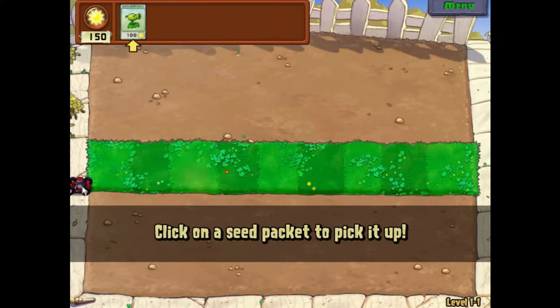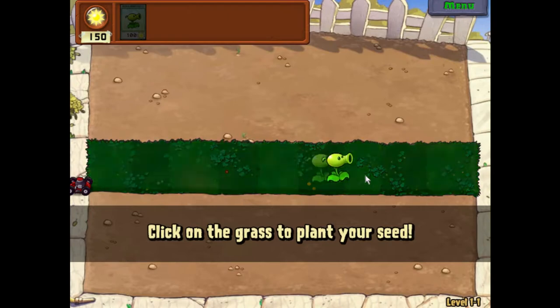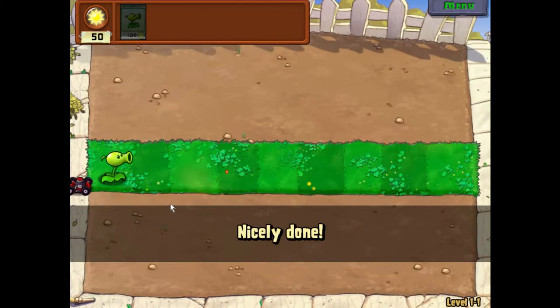These lawn mowers — if the zombies get through all your plants and reach your house, these will activate and mow them down. It's like a failsafe, but you can only use it once. The game is asking me to place a plant, so I just drag it down and place it anywhere. You can see how the grass is textured differently to indicate where you can place plants.